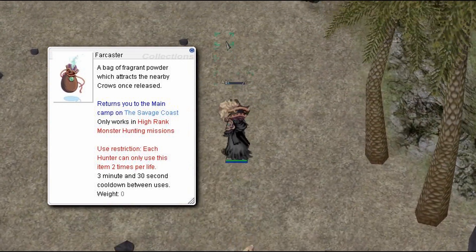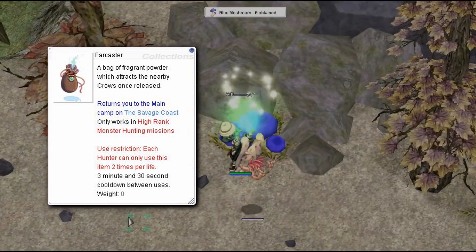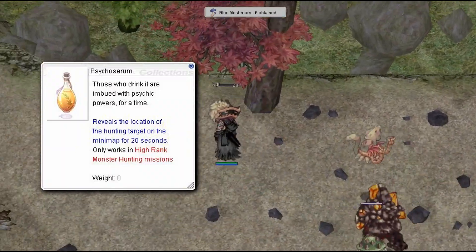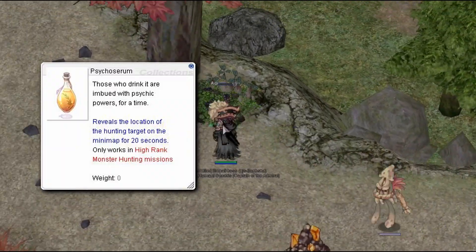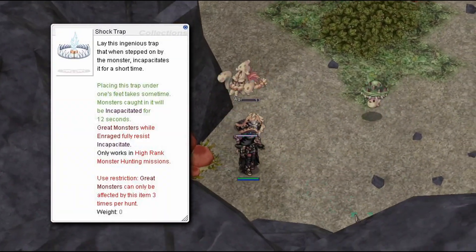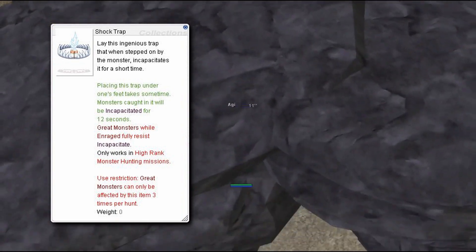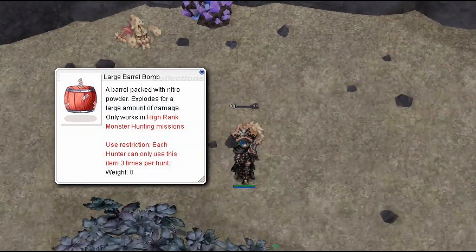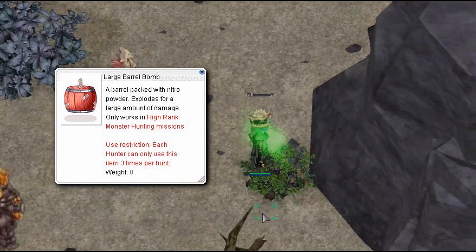Farcaster returns you to the main camp when you use it. This can be used from anywhere on the Savage Coast. Psychoserum reveals the location of all great monsters and primal monsters for 20 seconds. Shock Trap will incapacitate any monster that steps on it for a short time.